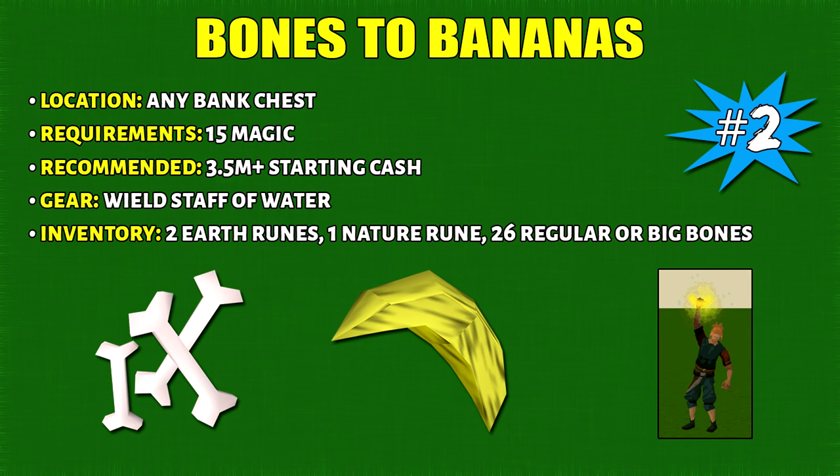The second method is casting Bones to Bananas. This can be done at any bank and requires 15 magic, although I suggest at least 3.5 mil starting cash. For the bank preset, you want to wield the Staff of Water and have two earth runes, one nature rune, and the rest of your inventory filled with regular or big bones.